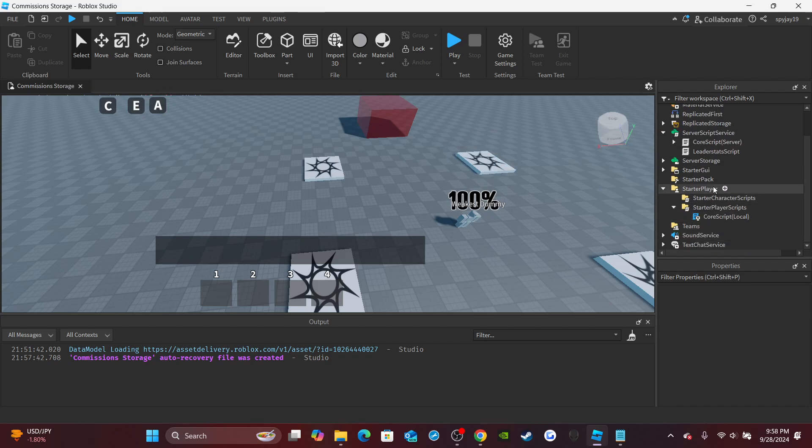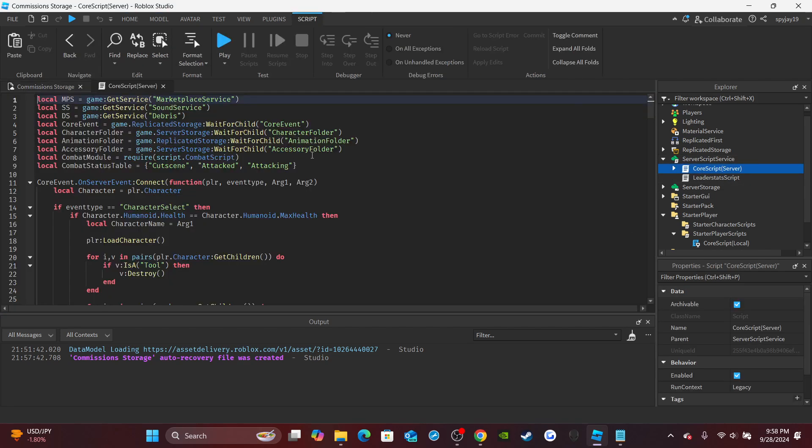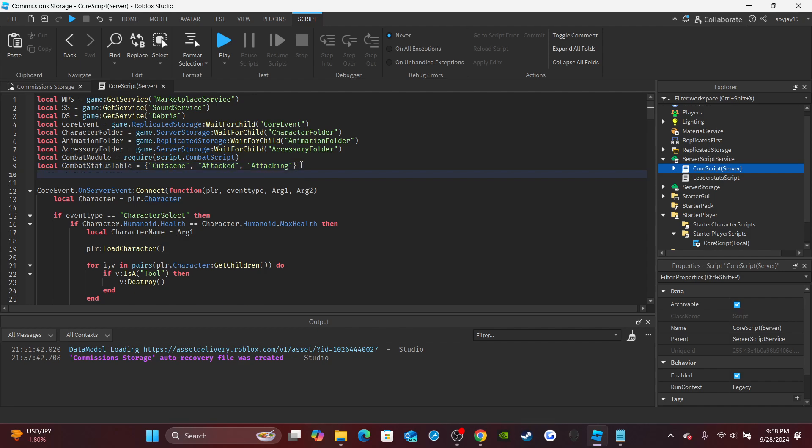We're not changing anything with the local script, so we can head on over to the core script. I'm gonna first show you guys how to do the admin characters. So we're under the combat status table — you're gonna create another table, create a variable: local, then let's say admin list as an example, and it's gonna be equal to curly brackets. Here's where you would put your allowed users' names. It's case sensitive, so it has to be the exact same as your username. For me, my username is spatch19, so I would put my username.